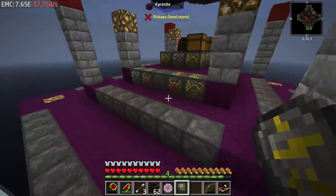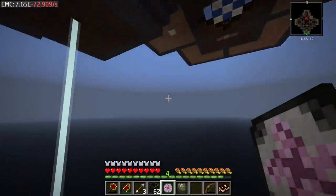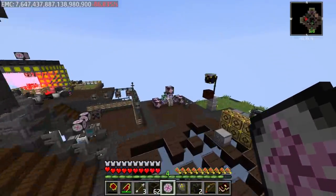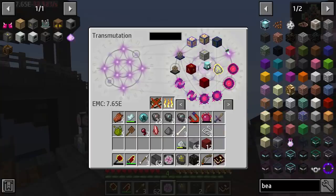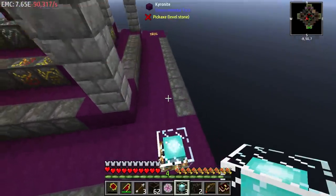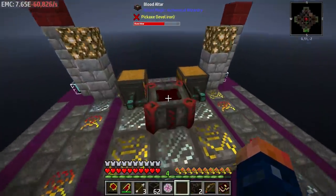The only thing we need to upgrade this to the last tier is to just add some beacons. I think I need to craft beacons because I never saved the one I made whenever I made that top tier one. So we'll just make a beacon and store it - we're going to need four of them. And we should be able to just place them here, here, and here, and it should make this a tier 5.